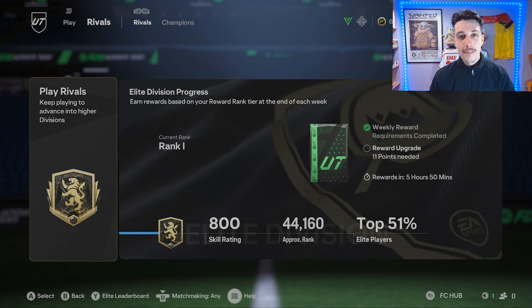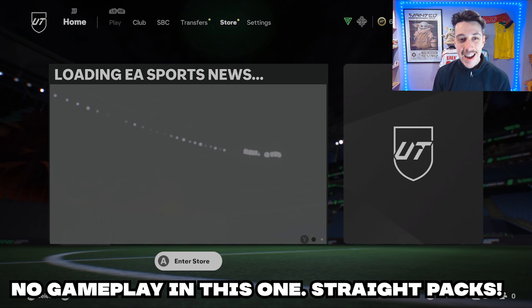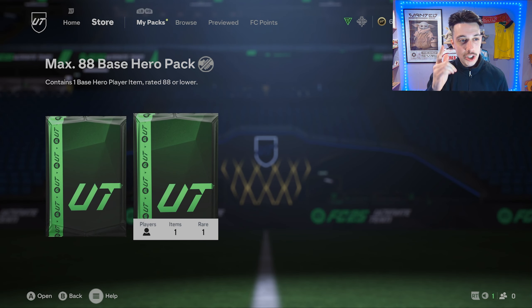Welcome back to another episode of the Road to Glory. In today's episode we need to play some rivals — as you can see on the screen we need 11 points before tomorrow because rewards are due, so we need four wins in this episode. Before we get into any elite division rivals gameplay, we've got the 88 hero player pack to open, so if you've done this let me know what you got in the comments.